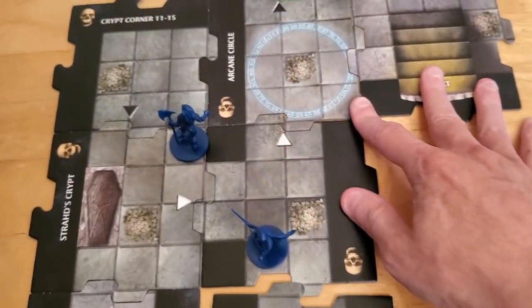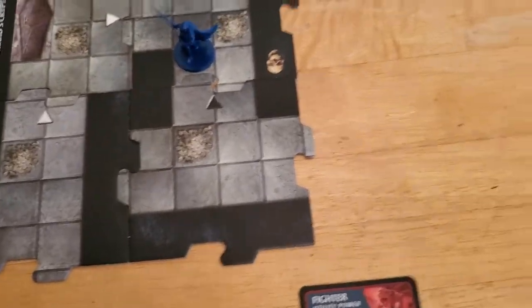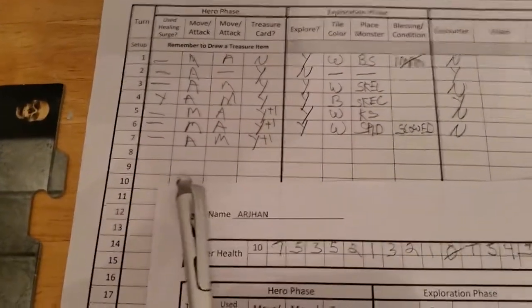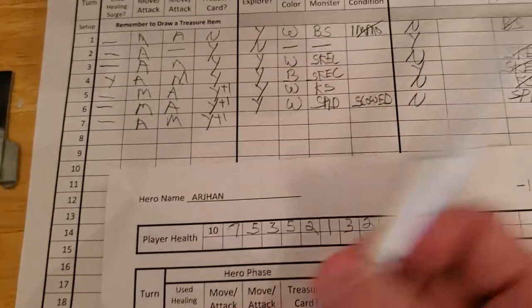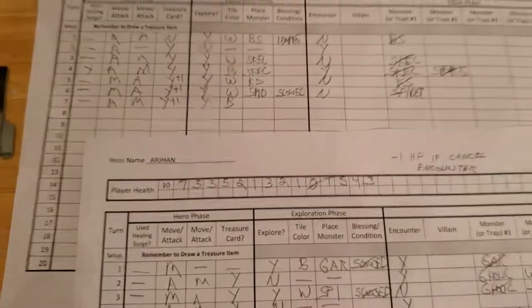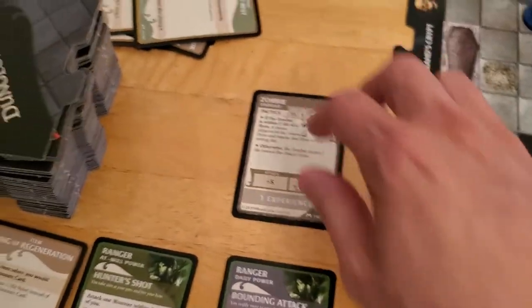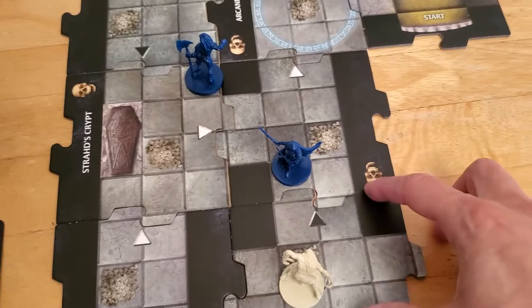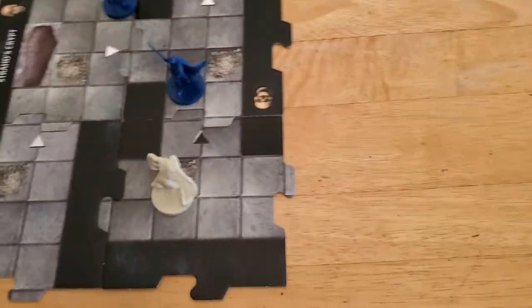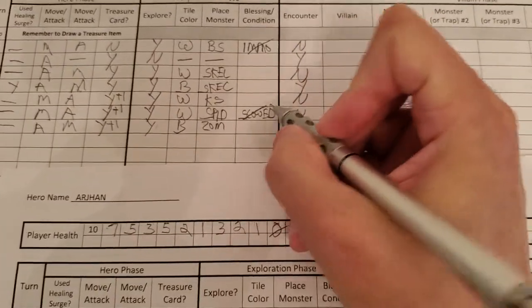She begins her exploration phase with this tile. Let me slide all this up. So she gets this black tile. Let's update for Alyssa — she did explore, she got a black tile. So now let's draw a monster for this tile. And it's going to be a zombie — that's the second zombie we've got. I don't mind getting zombies; they seem to me like they're the weakest of them all. So she got a zombie, the slowed wore off, and we have an encounter.